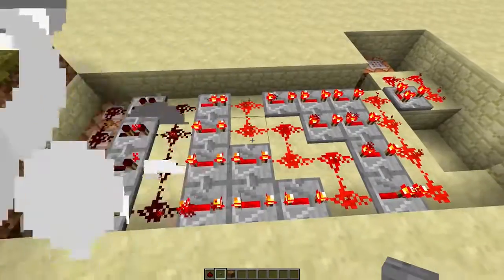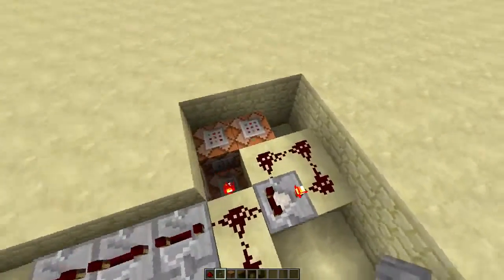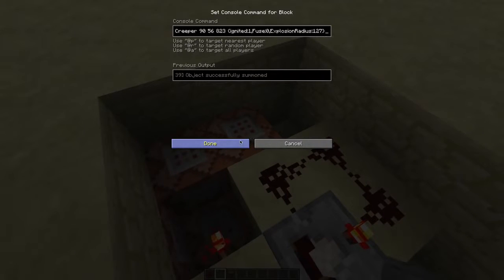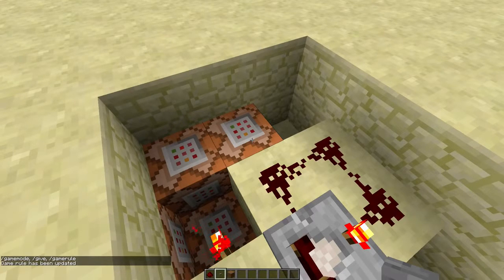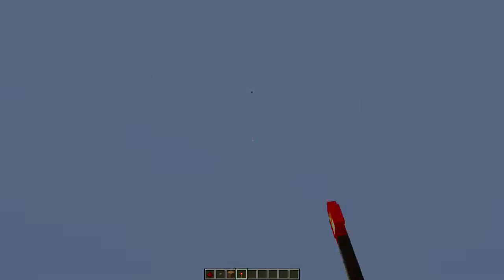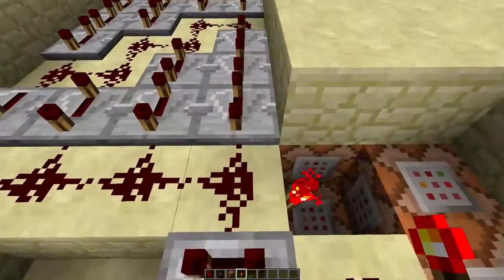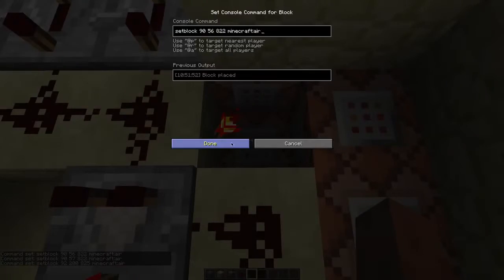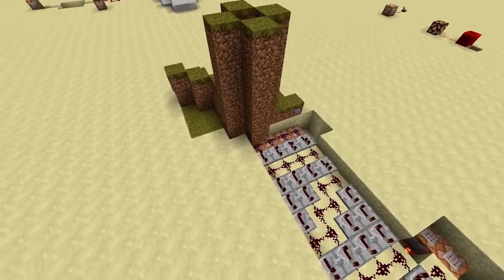Anyway, these repeaters make sure this thing runs a bit longer. Over here is a clock that spawns a lot of creepers with a huge explosion radius. As long as your game rule mob grieving is set to false, it will not damage your world. Then there are a few more command blocks: this one sets the block back to air so it won't crash your game when you get back over there, and these command blocks set the dirt back to air so you can get back in.